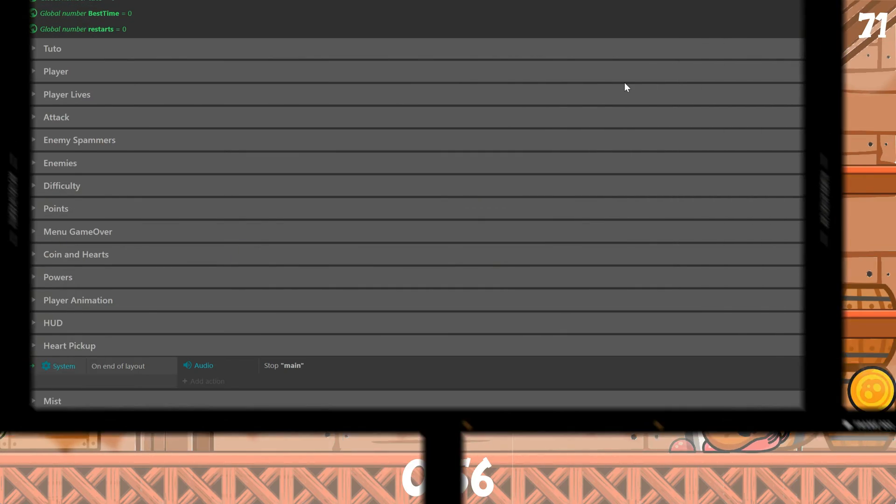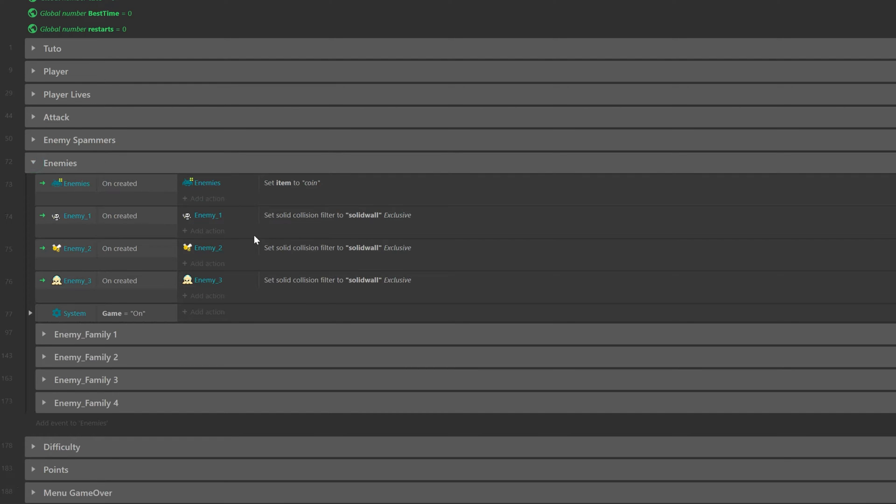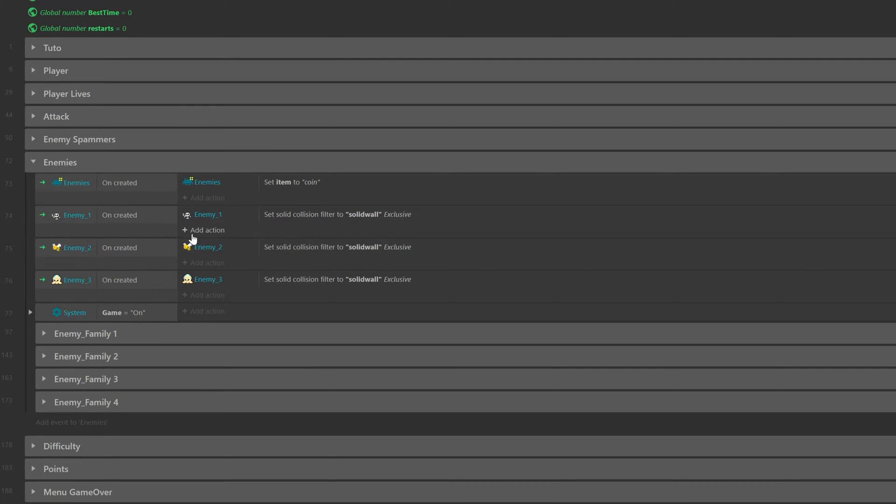But how does the game know when to ramp up the difficulty? Let's take a look at the code. I actually have two separate event groups to manage the difficulty. This first group is all about enemy spawn times and what kind of enemy you see on screen at any given time.